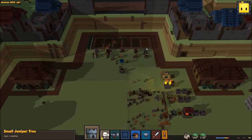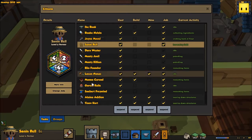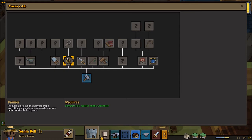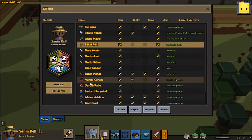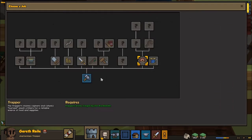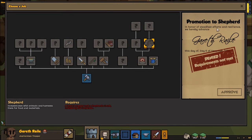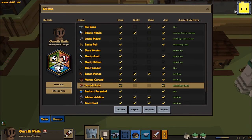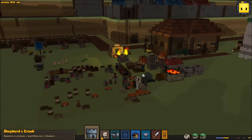What do we need for a shepherd? Let's take a look. I think it's from the farmer. No, that makes a cook. What do we need — shepherd from a trapper? Okay, so we can take our trapper, change their job. A level two trapper and a shepherd's crook. We should have a shepherd's crook though. I think this is one right here.